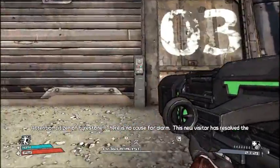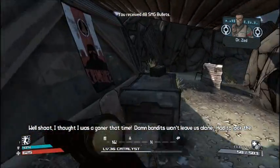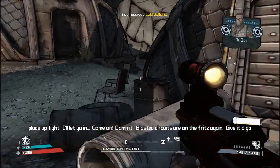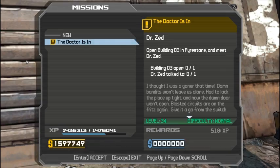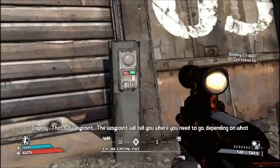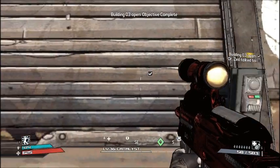Attention citizens of Firestone, there is no cause for alarm — this new visitor has resolved the problem. Shoot, I thought I was a goner that time. Damn bandits won't leave us alone, had to lock the place up tight. Dr. Zed tells me to come in and activate the switch outside because the circuits are on the fritz. Hooray, a quest. Now that I've selected a mission, a waypoint icon has appeared on the heads-up display. That waypoint will tell me where to go.